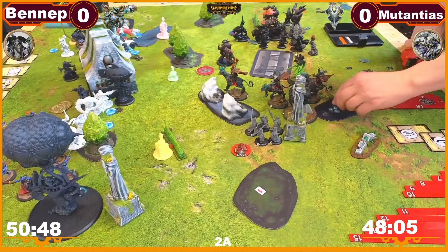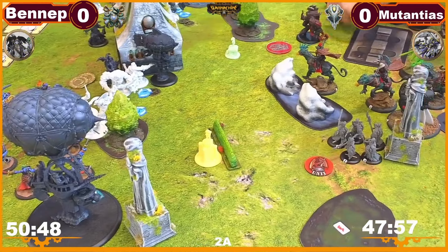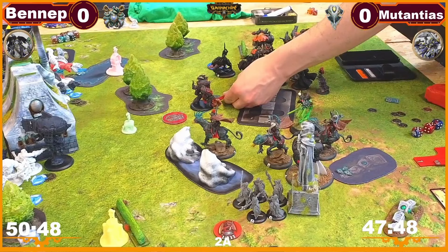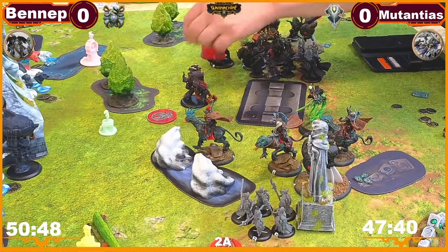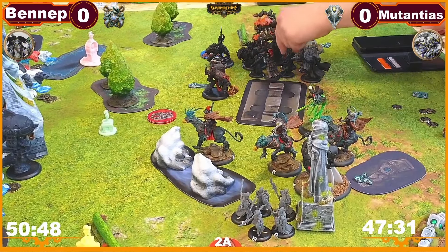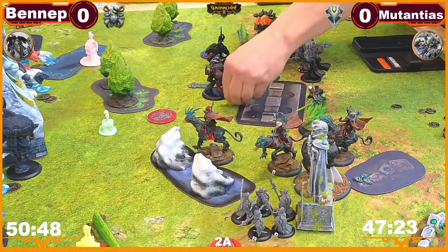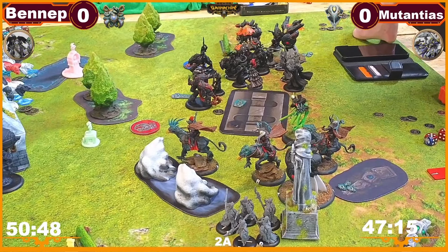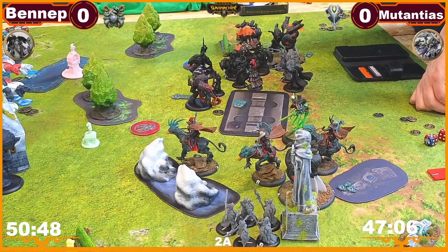This guy will just hang out. My caster will cast Deceleration again. Dices will advance into here if she can — looks like she can. Telekinesis. And this guy will just advance there. Exorcism and focus. 14 on this — with two-inch reach, so it's 15. They have two-inch yeah, so 15.